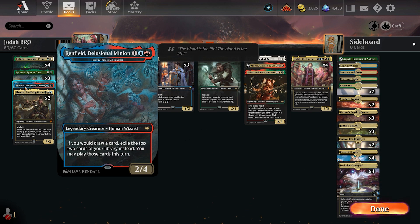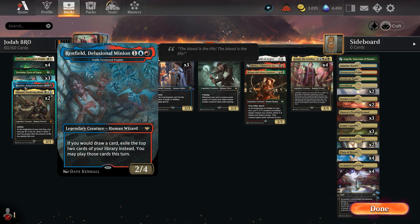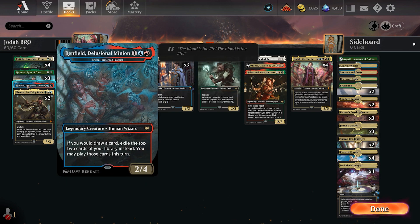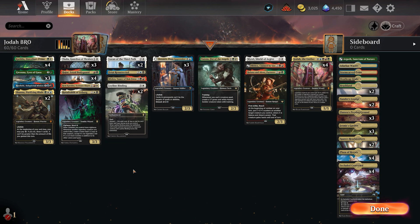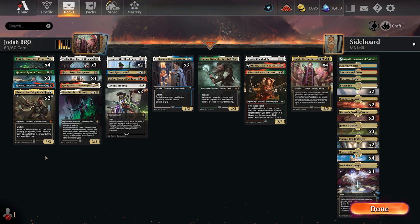We also have one Eruth, Tormented Prophet. It says if you would draw a card, exile the top two cards of your library instead - you may play those cards this turn. This is nice because you can basically get around discard for one, and it also lets you look at two cards. With this deck you are usually emptying your hand pretty regularly and committing fully to the board, so being able to see two deep is nice. There are a couple of cards that synergize that way.